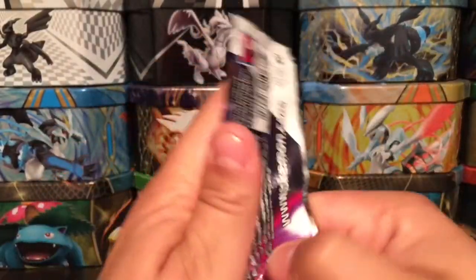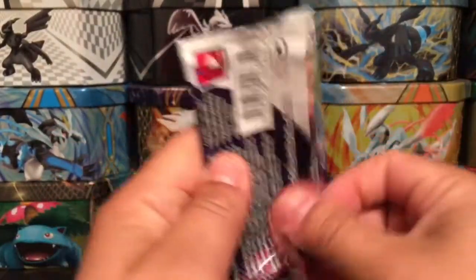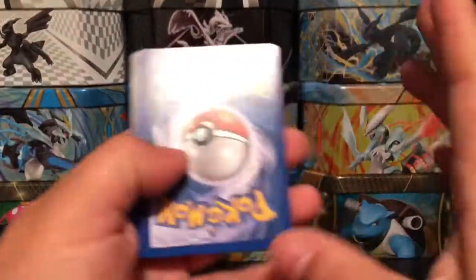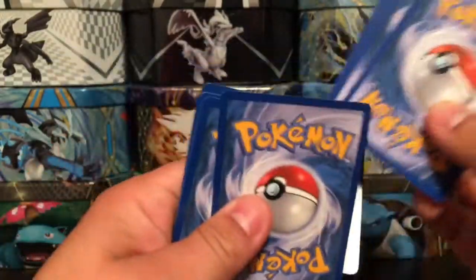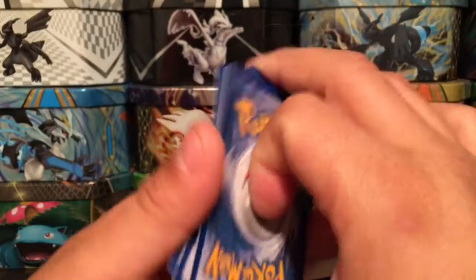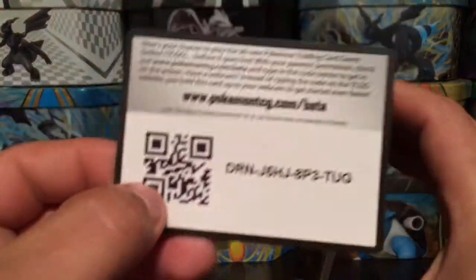Starting off with this Black and White pack — Zorak on the front. The way you do the card trick is weird: one, two, three. I guess this is the rare, so that one goes there, and then this one goes to the front. Here is the code card for you guys right there.